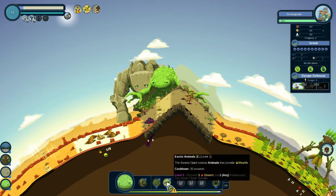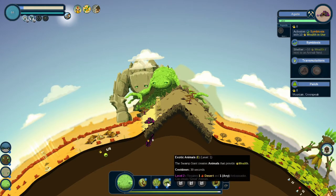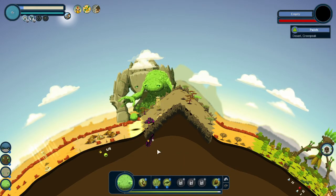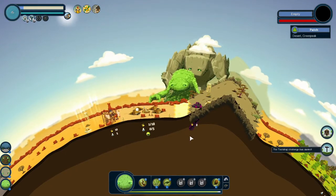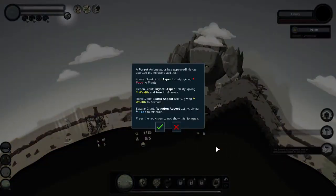Let's double check this. Yep — plus wealth to an animal nest. So we're going to add an animal nest. Let's start a project. We've completed our first project, and this means an ambassador has appeared. Whichever type of biome the village lives in depends on which ambassador you get. So we've got a forest ambassador.